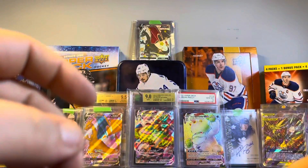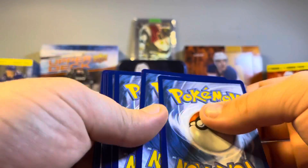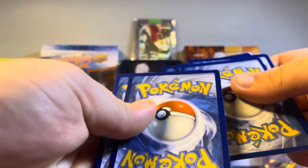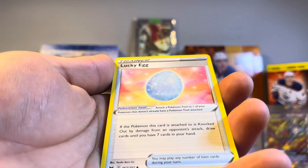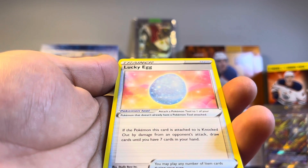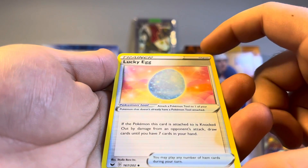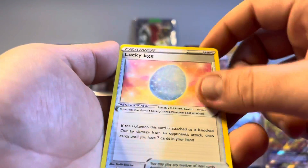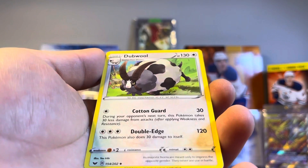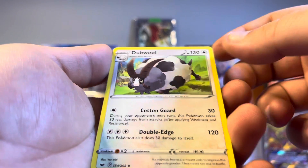Sword and Shield again — my dad's last pack. Going fire this time. We got a Lucky Egg! If the Pokemon this card is attached to is knocked out by damage from an opponent's attack, draw cards until you have seven cards in your hand. That's pretty good. And you can see a Double, other than the double of the Dugtrio.